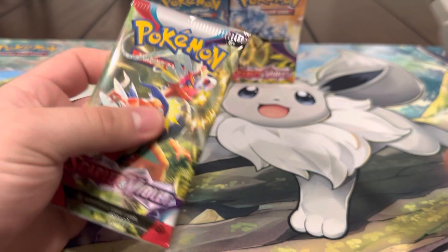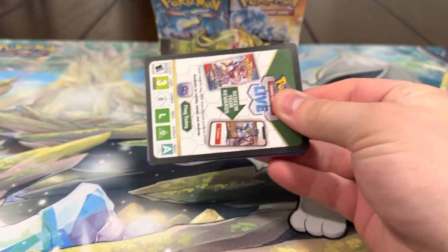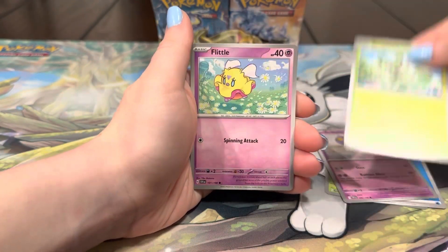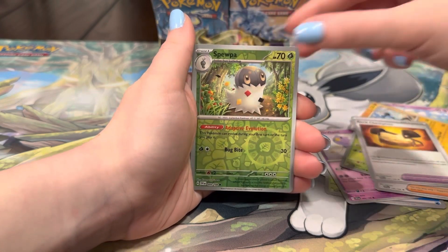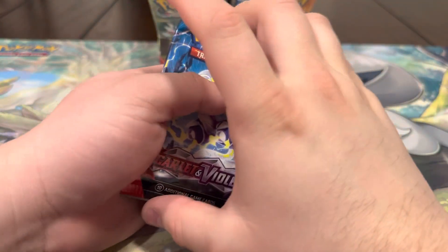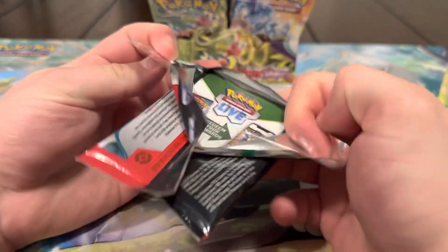We haven't been able to pull a full art yet, so we're looking out for that. Energy, Drill, Flume, Spigarito, Spigarito, Team Star Lucario, Chest Plate, Spua, Shepherd, and a Chrydon. We need that Chrydon — we need a lot of Chrydons actually. I feel like we haven't been able to pull too many Chrydons; we've more so been pulling Moridon.